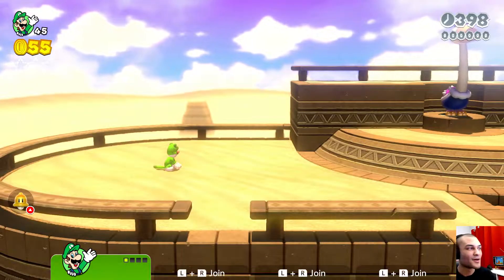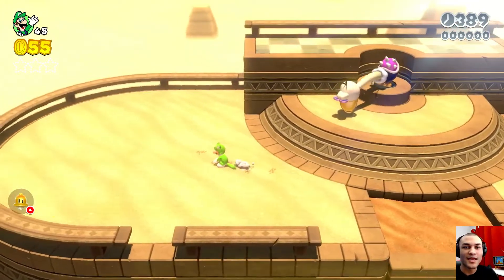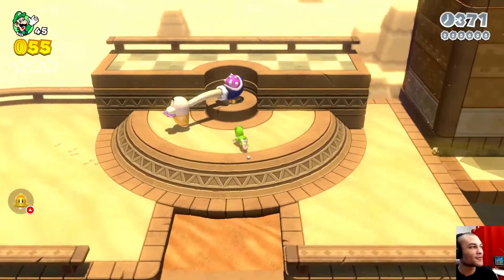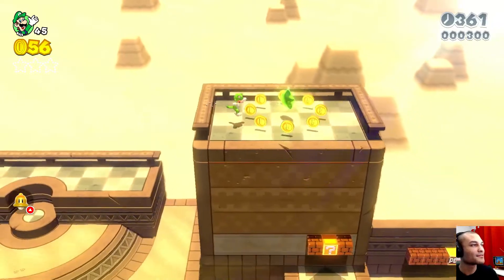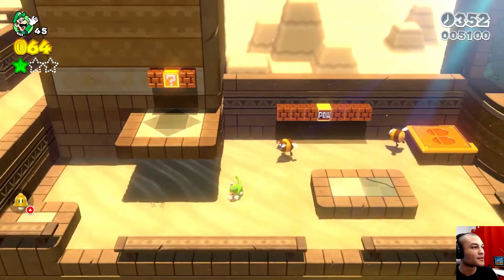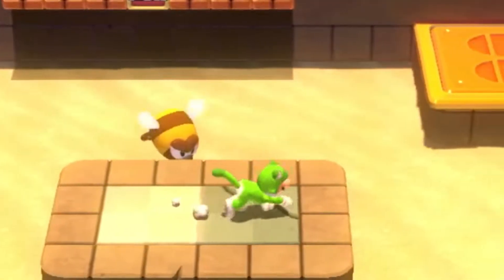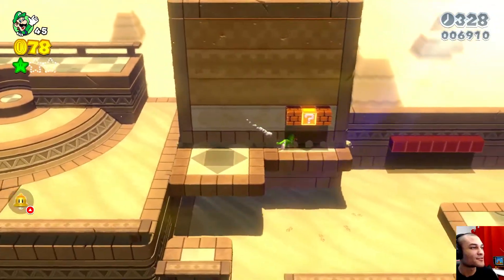We're back here and I'm gonna do this as Luigi. By the way, let me know down in the comments if you want me to play as a different character for this world. We're gonna go kick off here — look at a little ostrich, I gotta wait. There we go. Got a little bees here, they got them on the front this time. Now the guy's like he's edge-guarding me. Let me get that question block here.